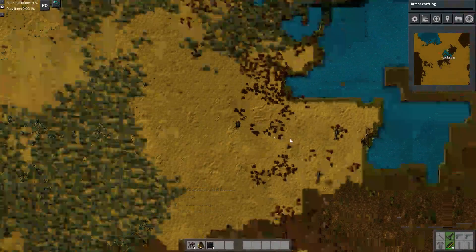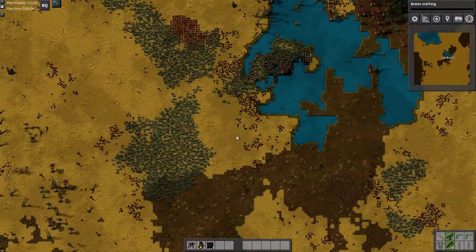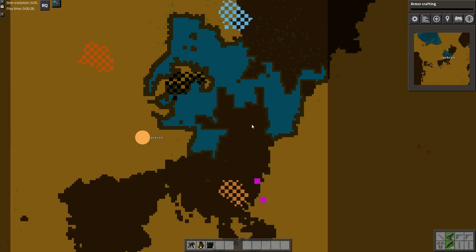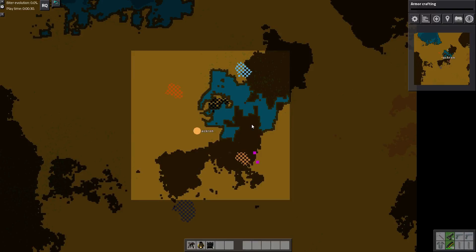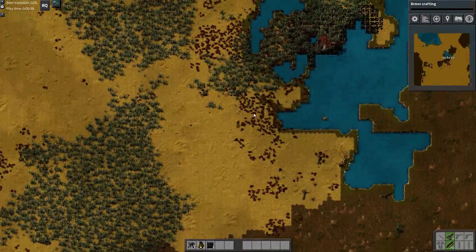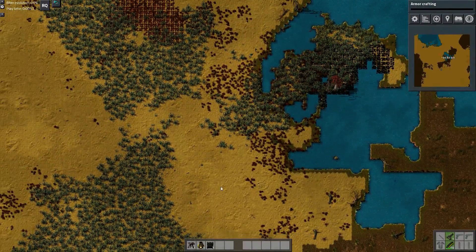So let's go ahead and hit resume and get started. You can see I have a desert starting location. I actually re-rolled the starting location a few times so I could get one that didn't have a ton of trees, because nothing is more tedious at the start of the game than watching me just sit around and shoot trees. There's not a lot of trees, and there's a lot of desert, which is going to slow down our running ability some, but that's all right.